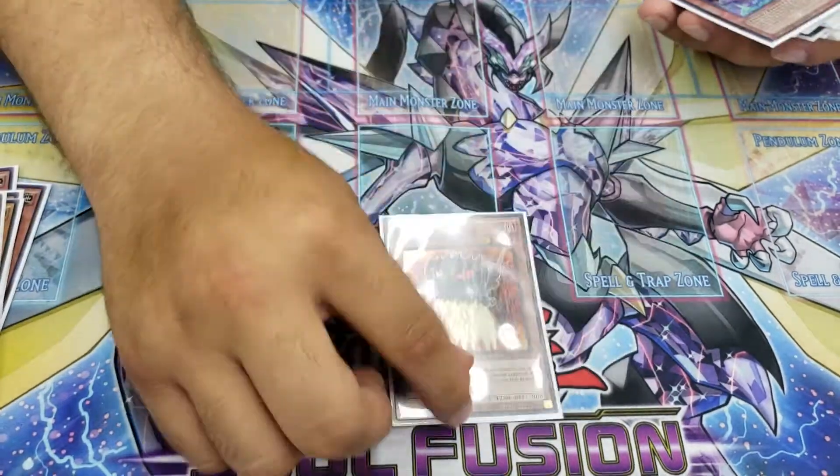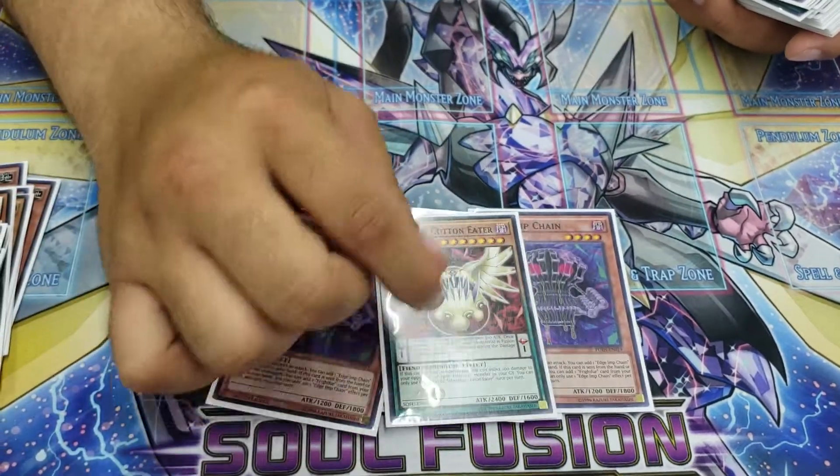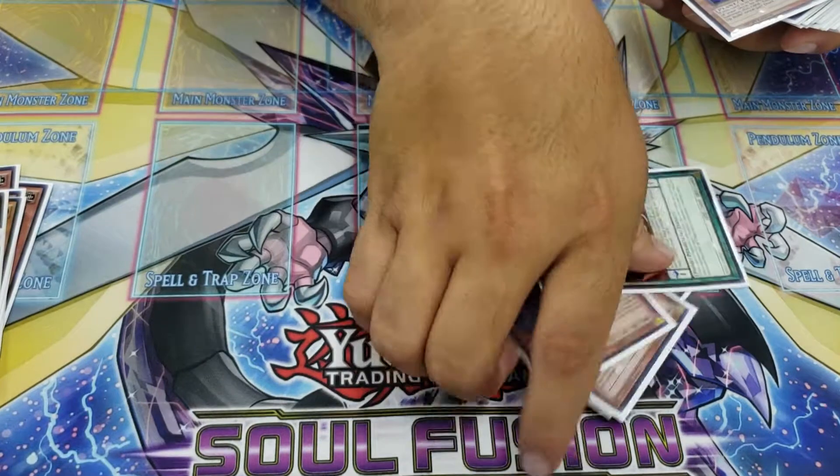And then for the Edgyms, one Sabres of course and then the Triple Chain. And I added one Cotton Eater because it's another Edgym — when you Fusion Summon you draw a card while it's in the zone. It has a Field Effect but you're not gonna summon that level 7 monster.